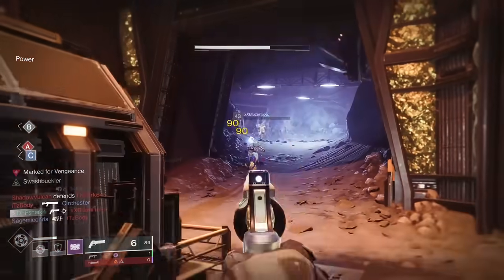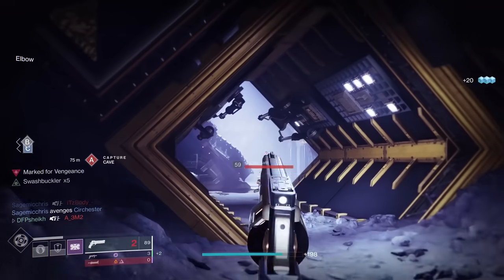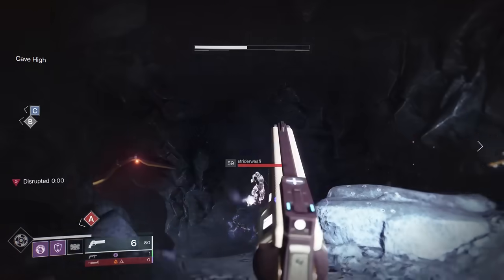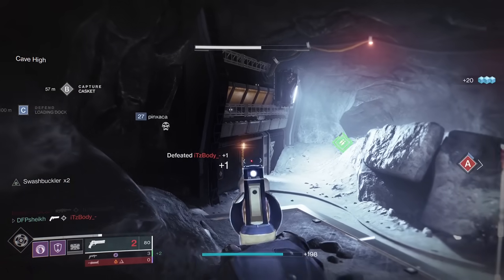You know how it is when you pop a bubble — people come running in. You melee them, now you're at Swash times 5 and you've got Weapons of Light. Things get out of hand pretty quickly. We're also rocking some Charge with Light mods for when we don't have Weapons of Light. Just stacking Swashbuckler with additional damage perks is very, very filthy.